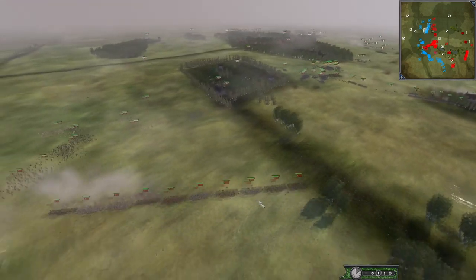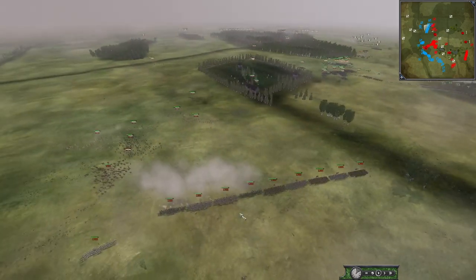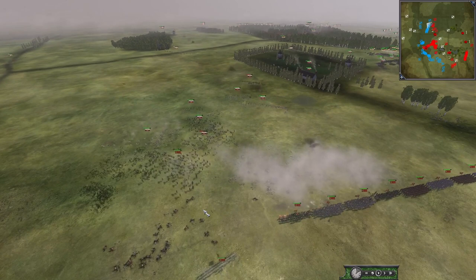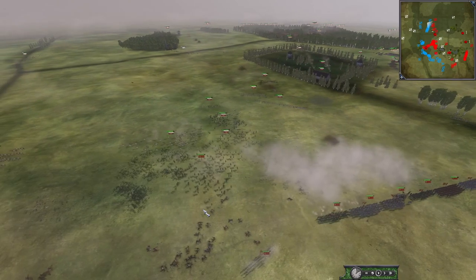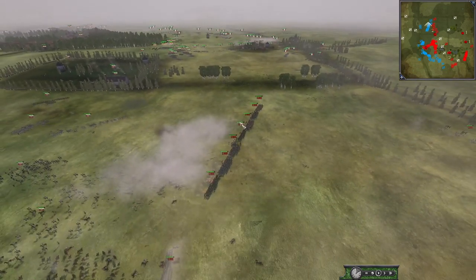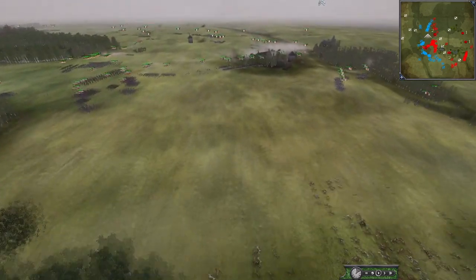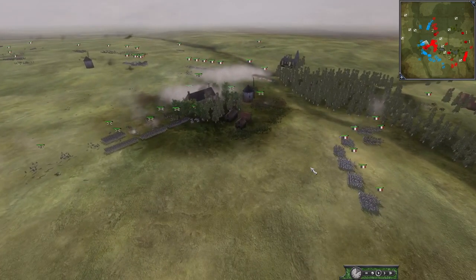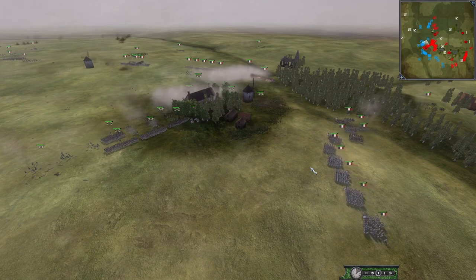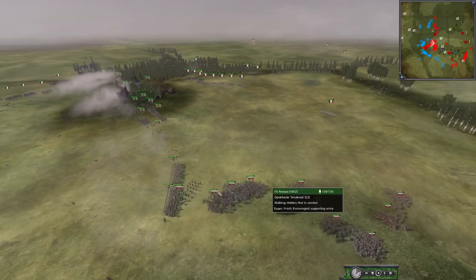The Ottomans are deciding to skip pushing on this flank and go for this LOC instead, taking care of the Russian Cavalry, trying to eliminate them because that is the worst threat for them. The Russians are shooting directly at this flank. France is making a push now. This poor Russian player is about to get surrounded, but they do have reinforcements who are going to arrive hopefully just in the nick of time.